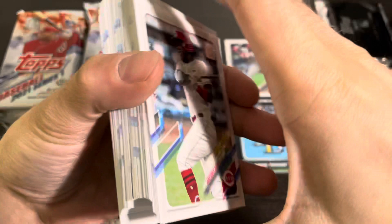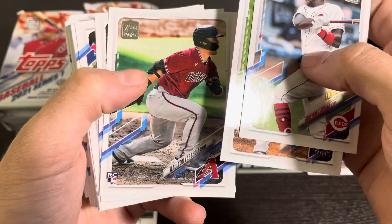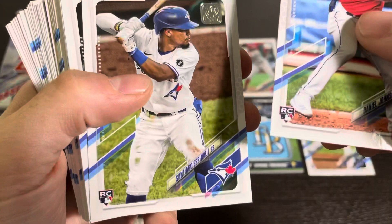Feel free to reach out to me if you have really anything you want from any video that you've seen — I have tons and tons of cards from opening so many boxes on YouTube. We've got an Aristides Aquino Future Stars and a Jose Urquidy Future Stars. There's a Dalton Varshaw rookie card — that one's kind of decent. And a Daniel Jett Johnson rookie card for the Indians — I don't really anticipate him making a huge impact this season, but he could definitely see some playing time.